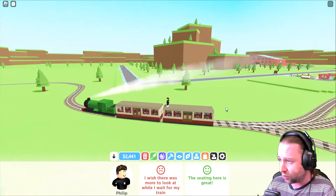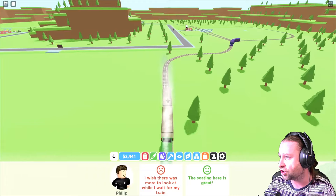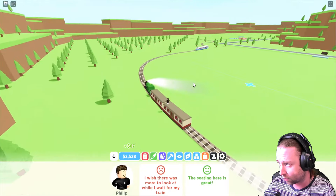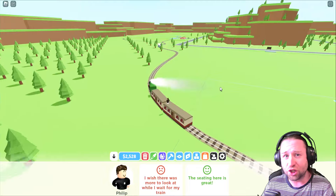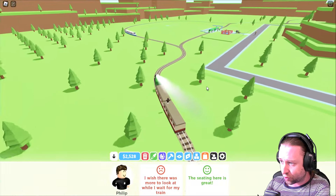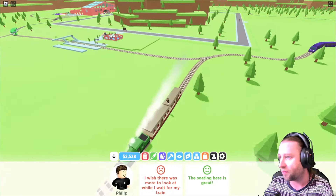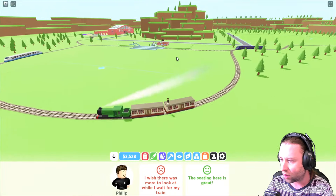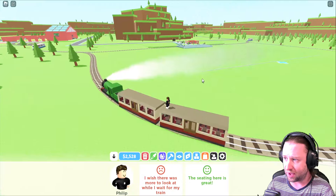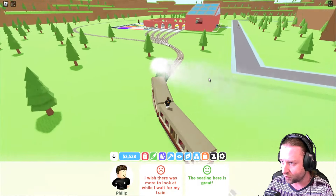There are a couple of options with this. We can either work with the station we've got, or I need to see how big the expansion is — I think it's just going to be where that ridge is. We can buy the expansion game pass and work with the default layout and expand it. I know little rock is going to thoroughly enjoy playing this game. I have a feeling we can't expand any more than that plot, which would feel quite restrictive.